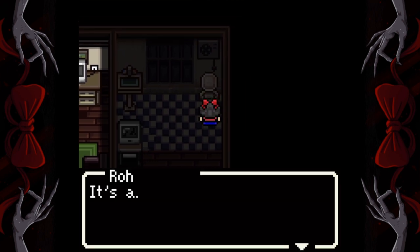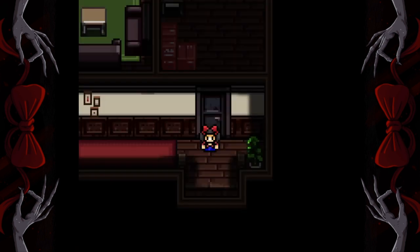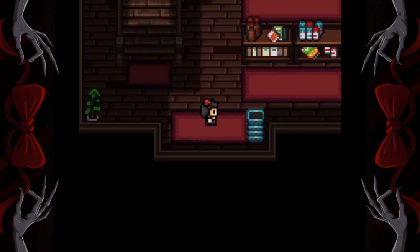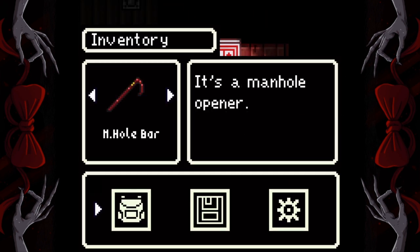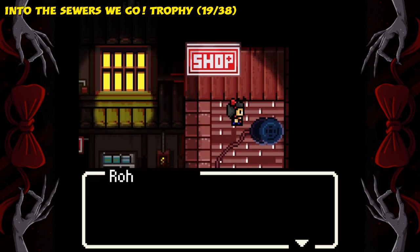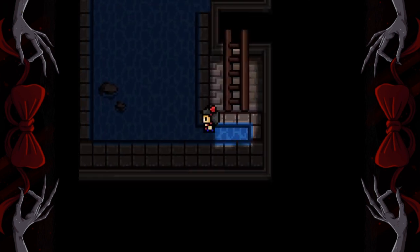Now interact with the toilet to get a crowbar-type manhole cover remover. Go back outside, go to the manhole and use that manhole bar. Now go down the manhole to enter the sewers.